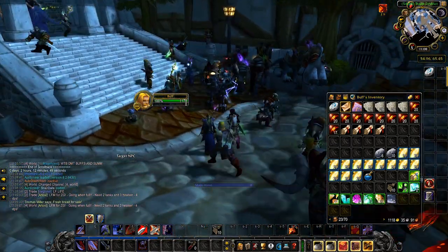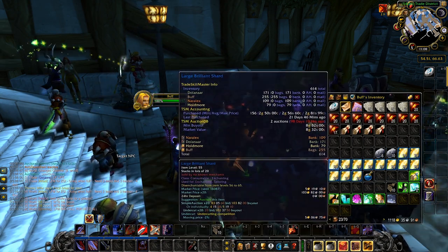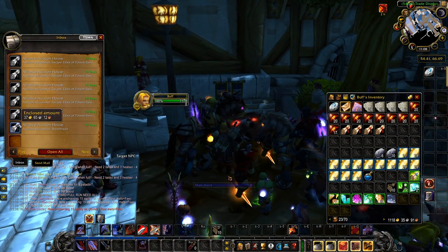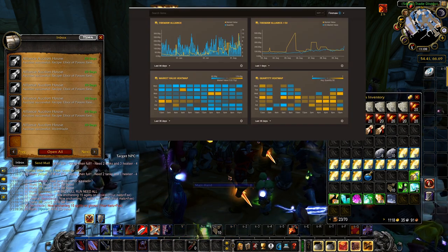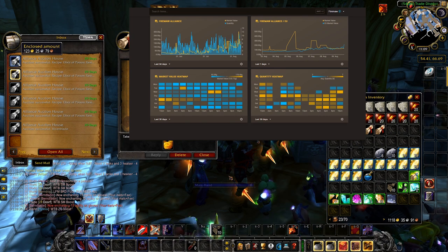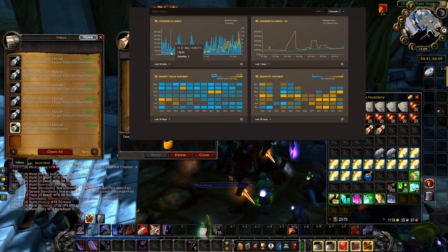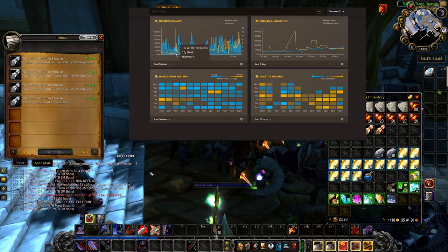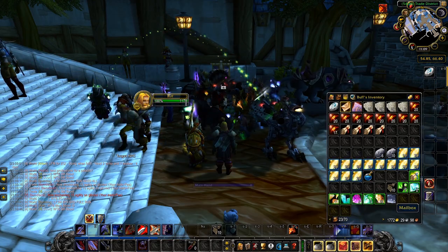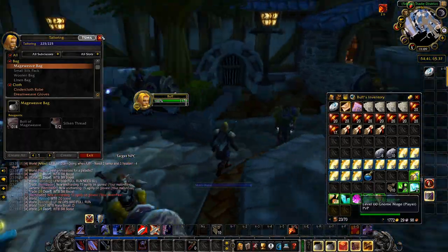Number 9: Investing. For anyone that has been watching my channel for a while, you'll know that I love investing. I have invested in items since the beginning of Classic, and most of my gold right now comes from investing. Most of my investments were Phase 5 investments, and I have been selling them off lately — the gold just keeps coming in. My biggest success has to be the Elixir of Poison Resistance recipe: I bought 30 of them for an average of 5 gold each, and I've sold 25 of them for over 100 gold each, giving me a 20 times return on investment. The amount of gold you can make from investing is pretty much endless — it's all about research, risk vs reward, and timing the market.